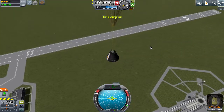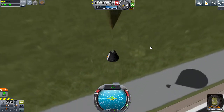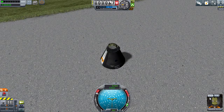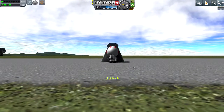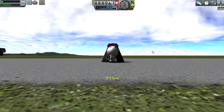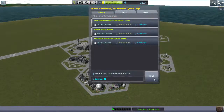Now with the new Kerbal update coming up — the 0.25 update — you have to be careful about where you land, because you can actually crash into the buildings and cause damage, which will cost you money. Of course, get surface samples and all that.